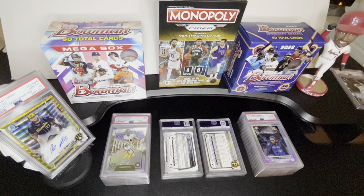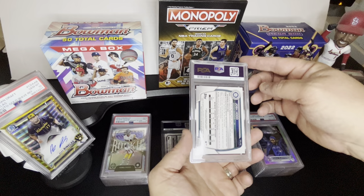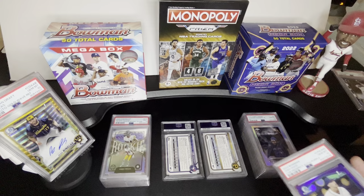The next one, we got Josh Hood out of 2023 — not a super sought-after prospect, but his stuff goes for right in that range I'm looking for. This is a purple and I got a solid deal — out of 250. And we got a 10. So I'm not going to complain about that right there for sure. PSA 10, Josh Hood, a purple out of 250.